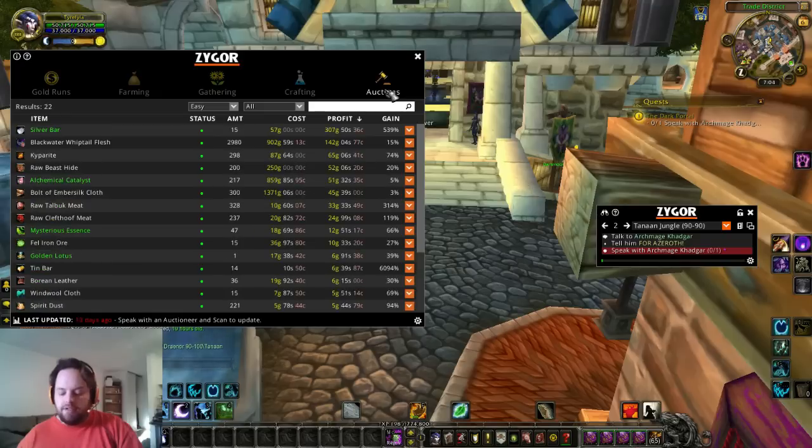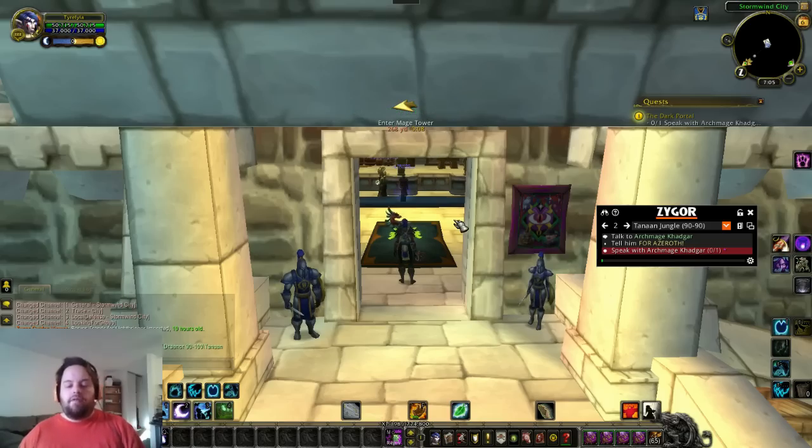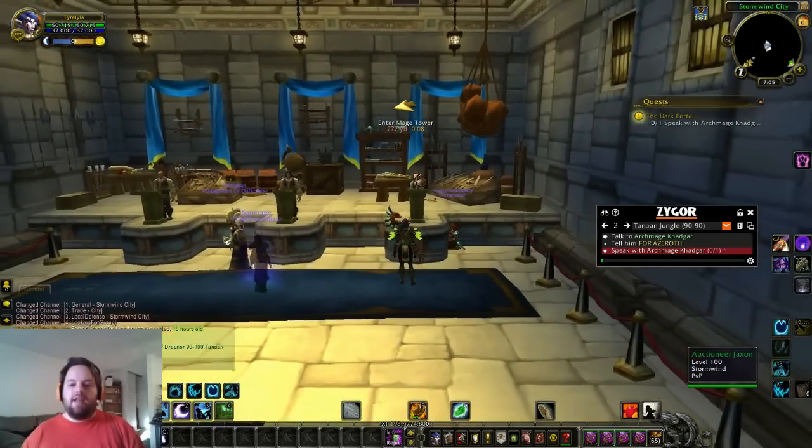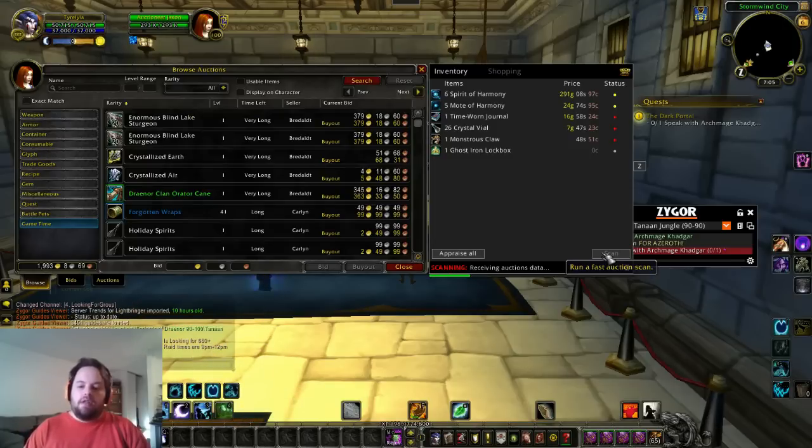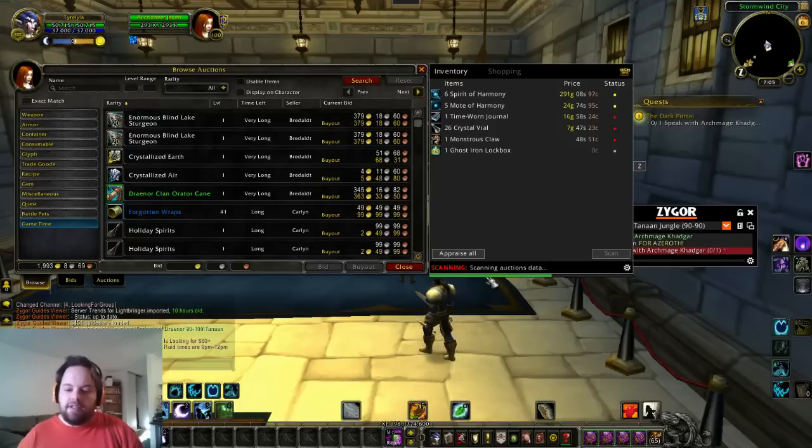Last section is going to be auctions. Now this is the part where it's really going to get in depth. For the auction section, the first thing you need to do before we can utilize this section is scan the auction house. Come to an auctioneer, make sure the Zygor Guides window is open, and hit scan — not appraise, the actual scan button. This may disconnect you from the server. If it does, that's fine — reconnect and continue. Hit the scan button again the second time and it should not disconnect you.